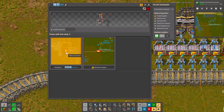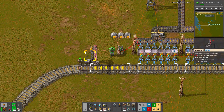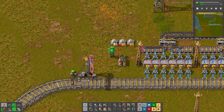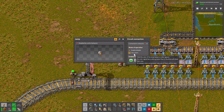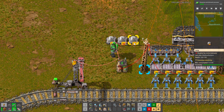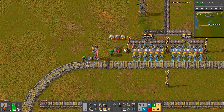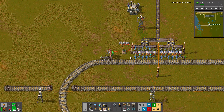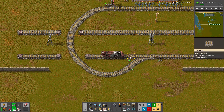If green is greater than zero, turn that station on. Here's my train — right now it's unloading at the other station, heading back for more coal, and this station is currently turned off. I also send that green signal via red cable to these lights, which are set: if anything is greater than zero, enable/disable and use colors. So when the station is enabled, the green lights turn on — that lets me know I need coal here. But as far as the train knows, it only looks at the station.